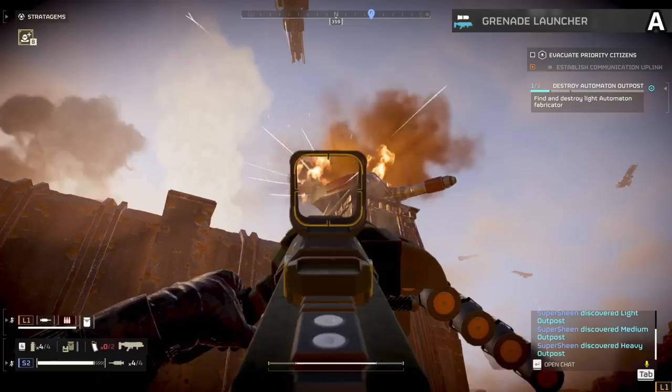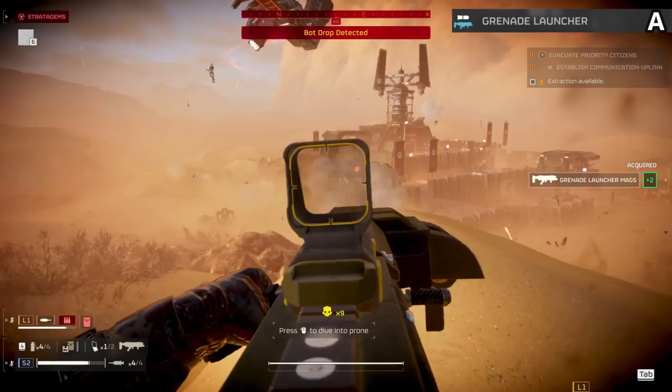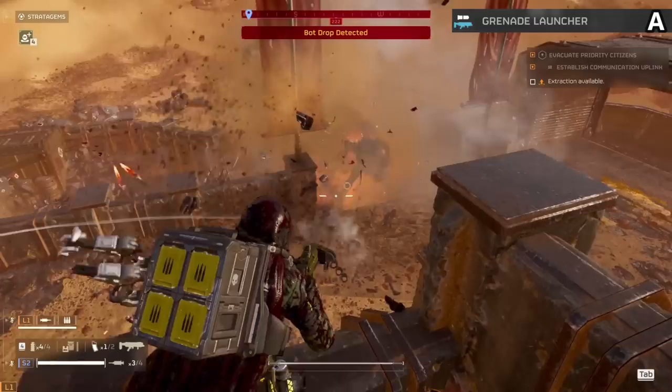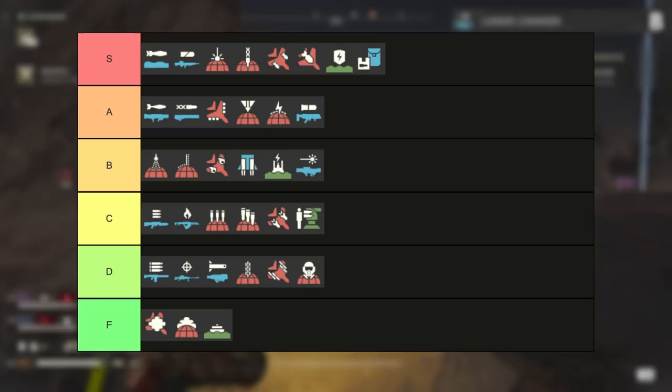The grenade launcher is a solid A tier support weapon. It doesn't have a lot of ammo but each shot clears an entire group of bugs or bots. Effective at destroying bases and nests quickly, it has very high range and is the perfect pairing with the supply pack. Slightly less accurate than the autocannon and doesn't deal with tanks all that well, but it has such high utility. Who knew lobbing grenades all over the place would be fun.